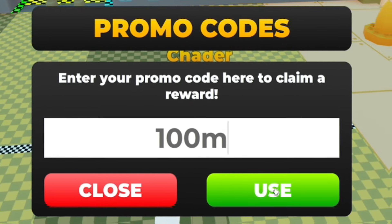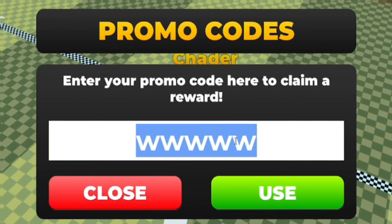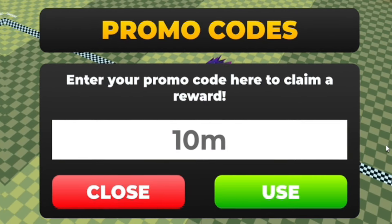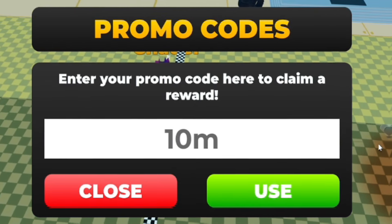After '400m', redeem the code '100m', then follow that up with the code '10m'. Make sure you stick around until the end of the video so you don't miss out on the newest codes inside Strongman Simulator.